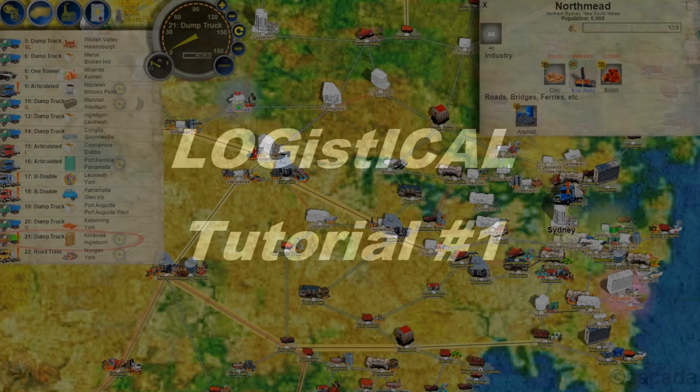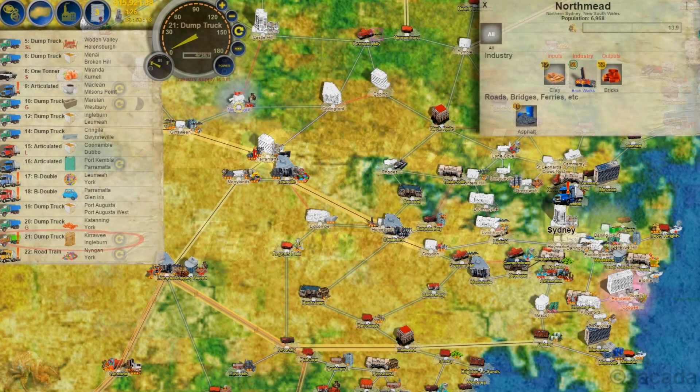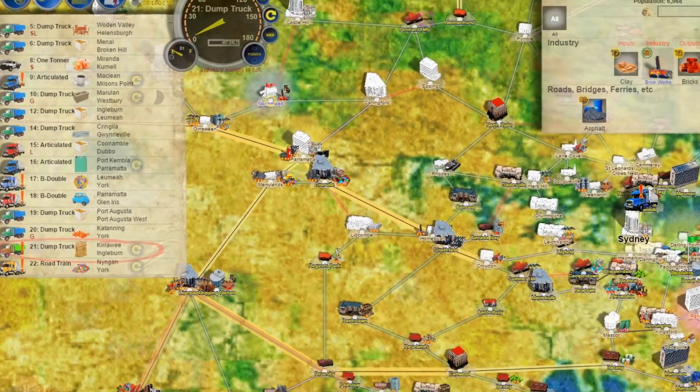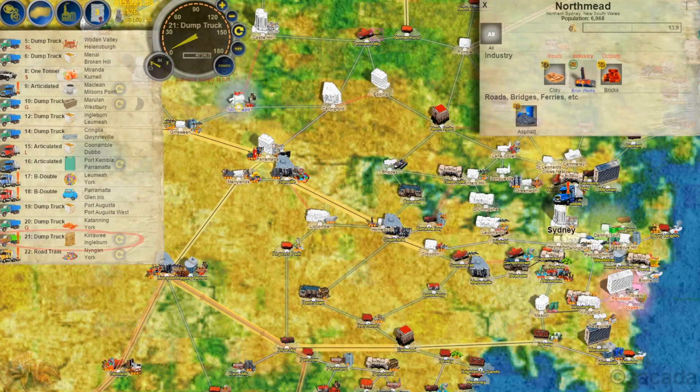This is a demonstration and tutorial on how to complete towns in Logistical. This is a game which I have been playing for a while, so I have got a whole lot of trucks and I have also completed a whole lot of towns. The ones that are complete are coloured, and the ones that are white are the ones that are still to be done.